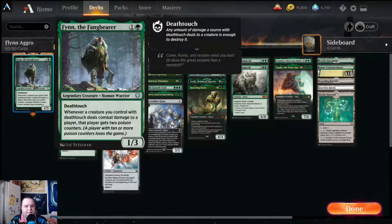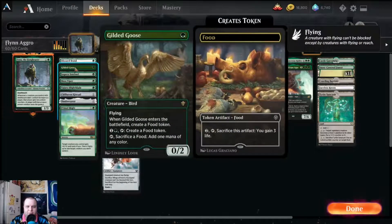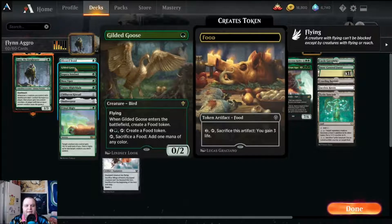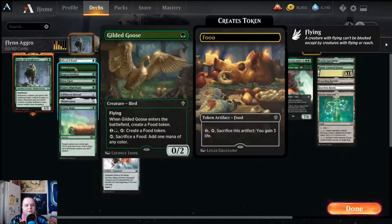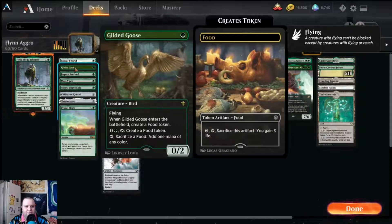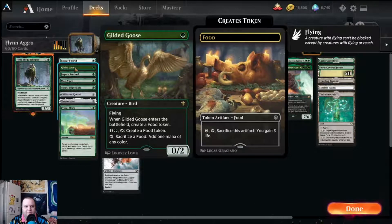Let's get into the cards — the deathtouch, the elves, the beasts, the fight spells. Blizzard Brawl is a one-mana fight spell; if you control three or more snow permanents, your creature gets plus one plus one and indestructible until end of turn. Gilded Goose is a ramp creature that uses food tokens to create mana; you can also pay a green and a colorless to create a food token, and it enters play with one food on it.